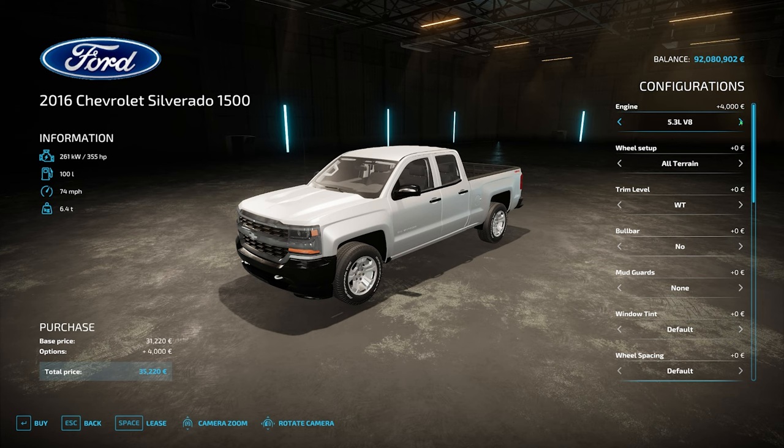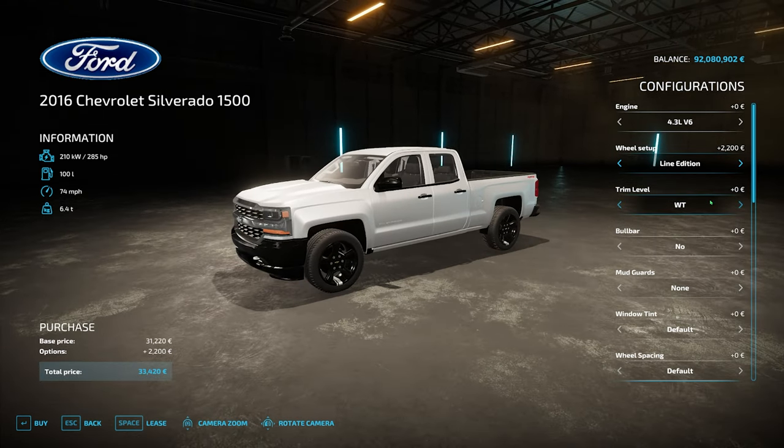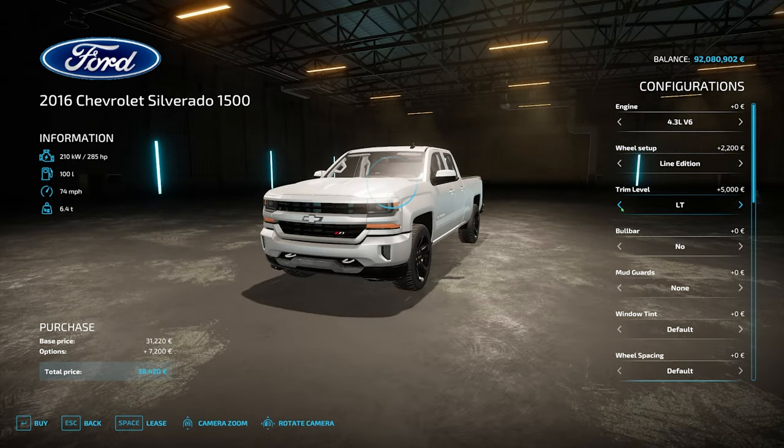Engines: you've got a 4.3 liter, a 5.3 liter V8, and a 6.2 liter V8. Wheel options: all terrain style one or two — slightly wider — styles three and four, mud terrain, mud terrain two, and these just change the alloys in the middle. Mud terrain options three through six. Performance tires one through five. Then the Line Edition with lovely black rims. Trim level: you've got WT, LT, LT Z71 — quite radical changes to the front end — color-coded LT.